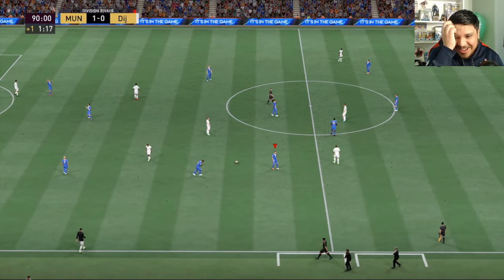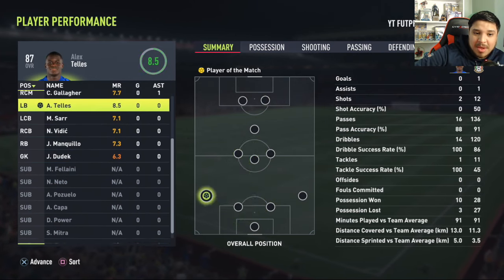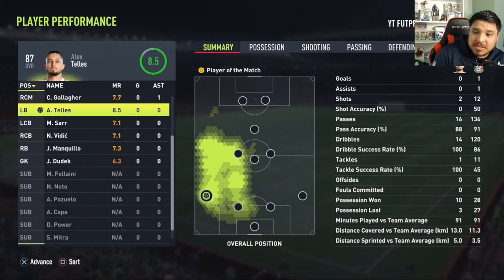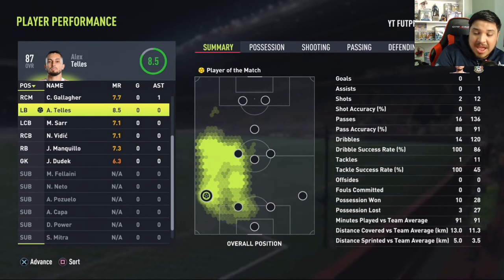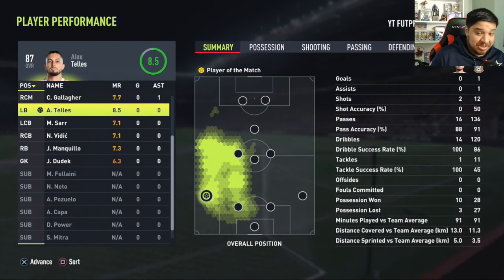How fitting — 8.5, he gets Man of the Match. 8.5 for Telles: ten possessions, one goal, hundred percent dribble success rate, hundred percent tackle success rate. This card is just amazing.